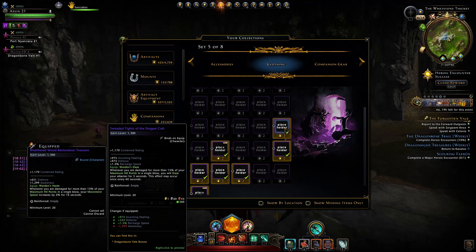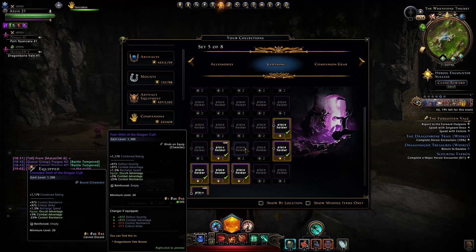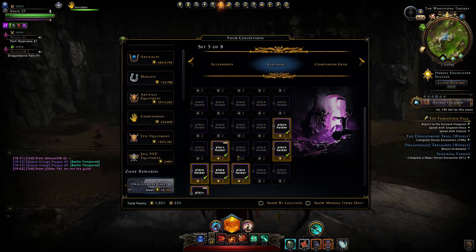Now there are some very good pieces. Namely, if you look at this piece, you gain 5% combat advantage but you will lose 25% control resistance. That extra combat advantage will lead you to deal a good bit more damage. We also have a very good shirt for healers — it will give you 5% outgoing healing but you will lose 25% control resistance. And those are the only two good shirts.